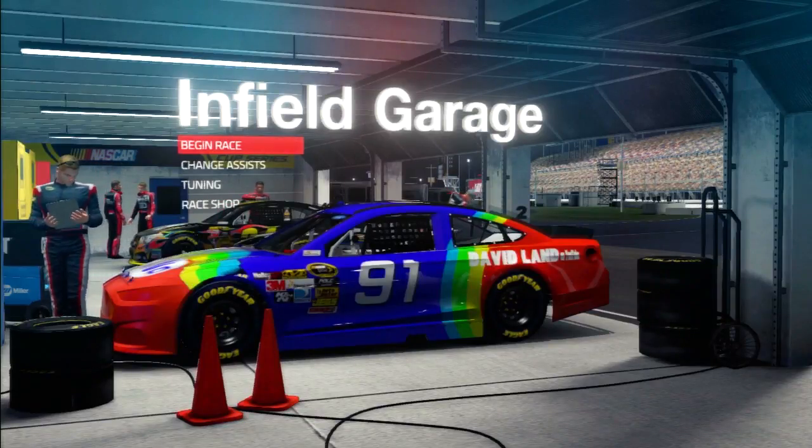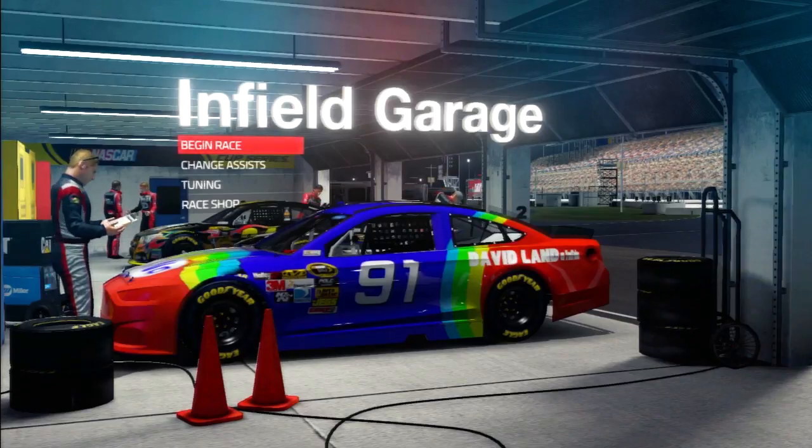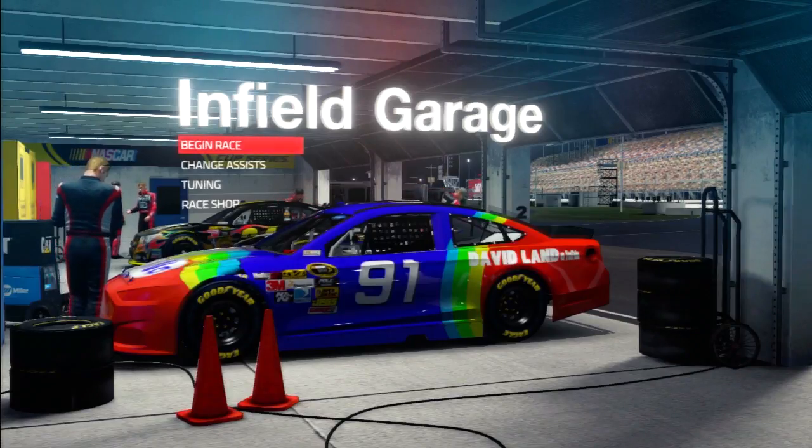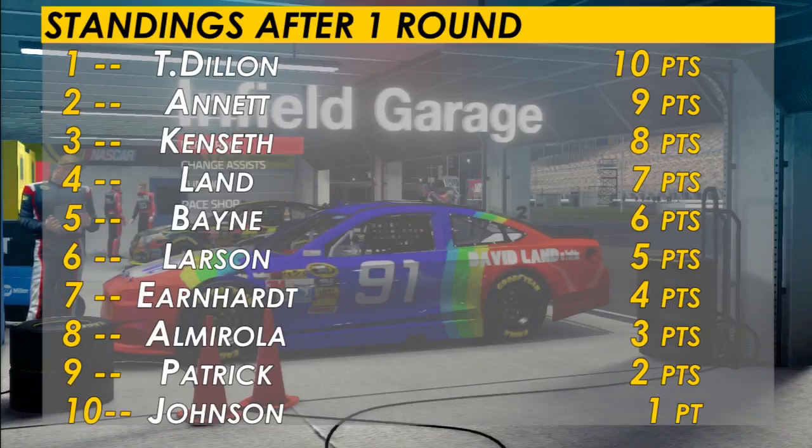Welcome to race two of the NASCAR 15 plate race series. Before we roll off for race number two at the Daytona Knight, we're going to take a look at the point standings, which are only scored by the top 10 finishers in each race. Ty Dillon leads the points with 10 points scored. Can he back up that performance today at Daytona? Let's get to the plate racing and find out.